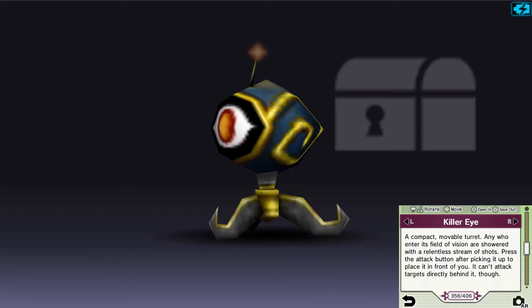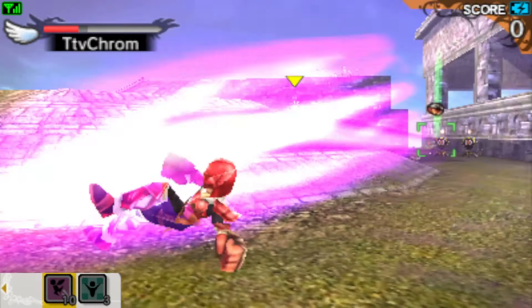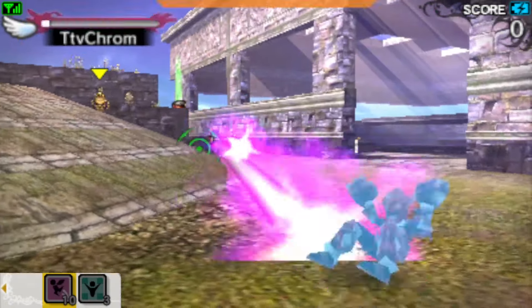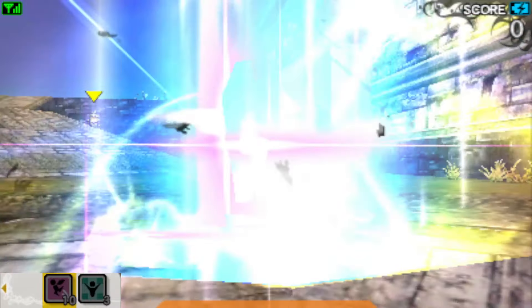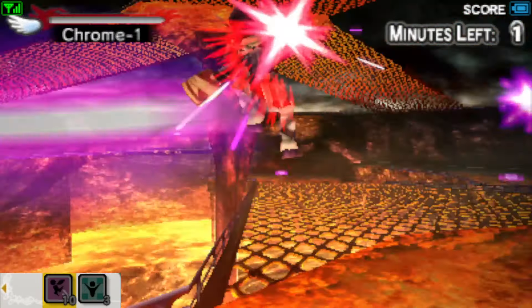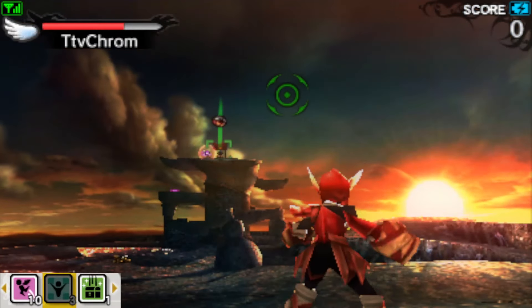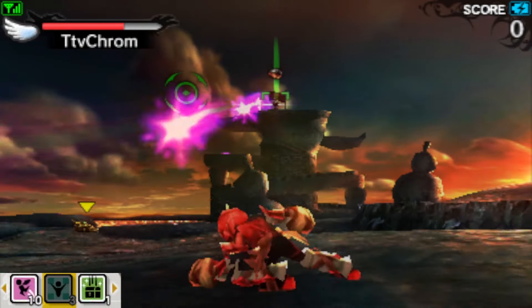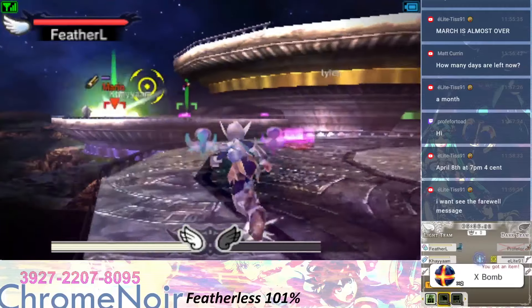The Killer Eye turret targets anything in its line of sight until it expires. Besides the annoying barrage of fire you'll have to deal with, it can also cancel out shots — setting you up for enemies to take advantage of. The best way to deal with it is to be behind it or nowhere near it. With Item Attack Plus and Double Item, you can make this item easily the worst thing to exist on the map.